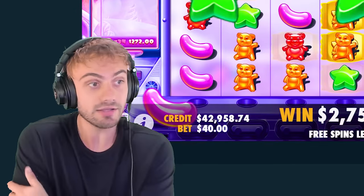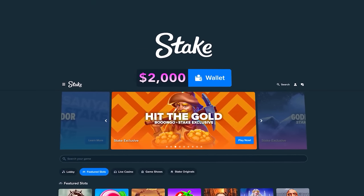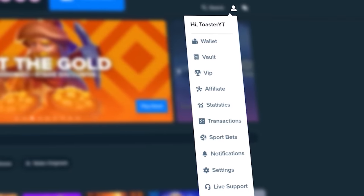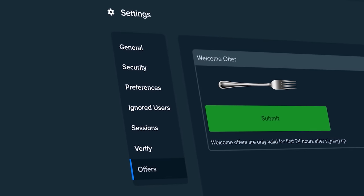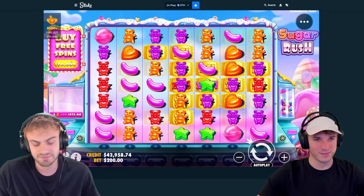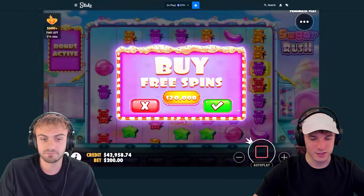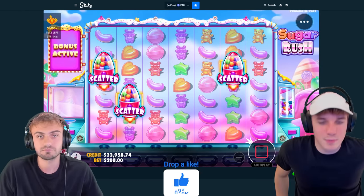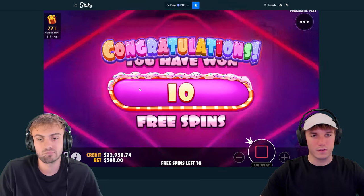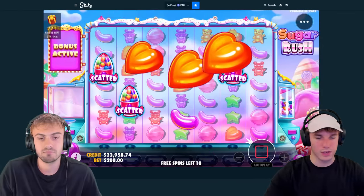Another dead bonus. Before we get to this next part in the video, if you want to gamble for yourself you should sign up on Stake and click the little guy in the top right corner. From there go down to settings, offers, and use code 'fork' — that gives you money back on every single bet you place. Now let's get back to the video. If you haven't already liked and commented on the video make sure you do that right now, and if you're not already subscribed go ahead and do that too.